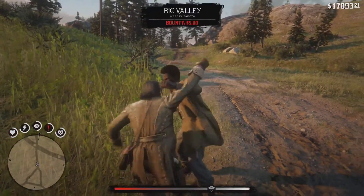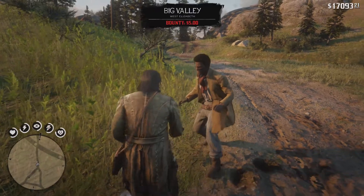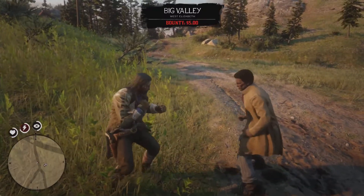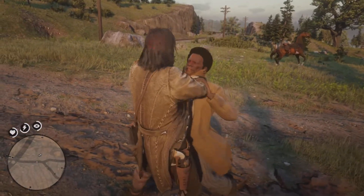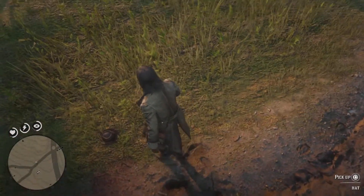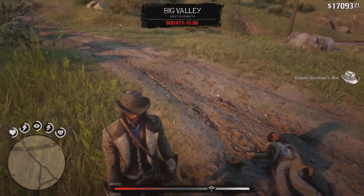Or you can get hit by a horse. As you can see, the hat dropped off. And then now we can finish this guy off. Then what we're going to want to do is pick up the hat. And then it is saved to my inventory.